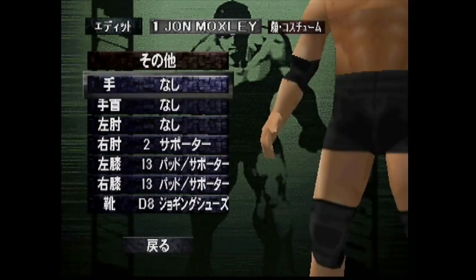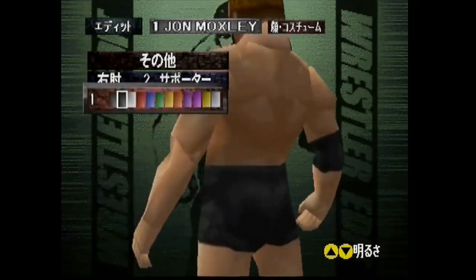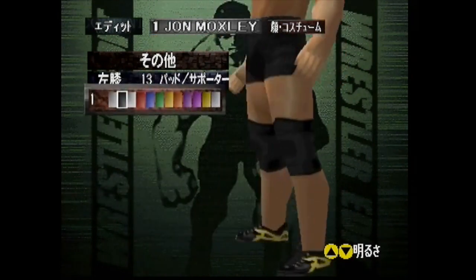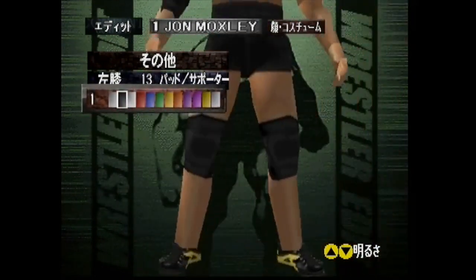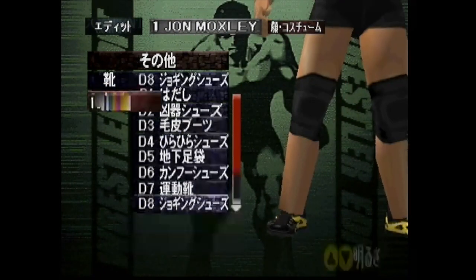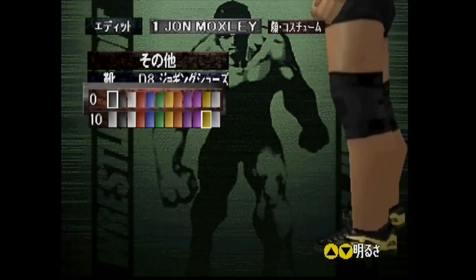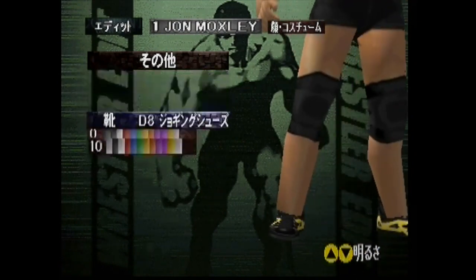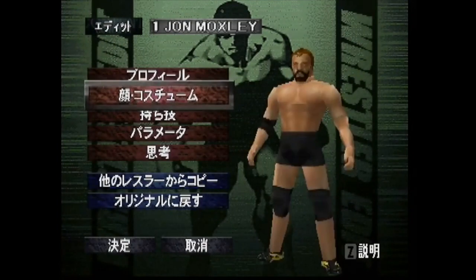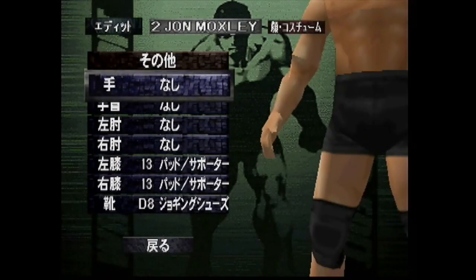He came in with that very cool Mox jacket, and we'll talk a little bit about that later on. He wore an elbow pad on the right side for the majority of his matches — I went with elbow pad number two, knee pads 13. Both the elbow pad and knee pads, just make them black. For feet, we went with D8. He wore these sneakers — shoes that have been seen throughout the years of Japanese pro wrestling and mixed martial arts — and they're in the game, which is awesome.